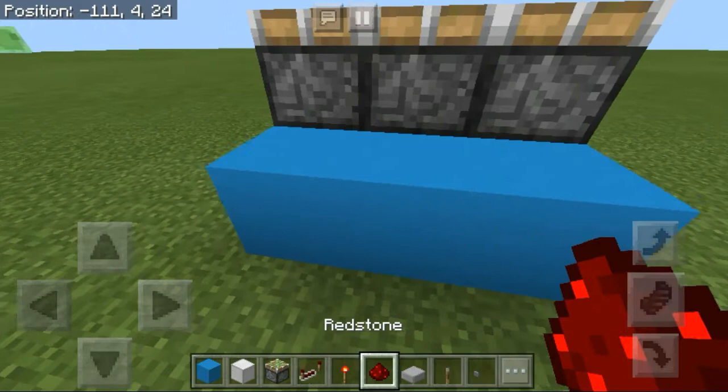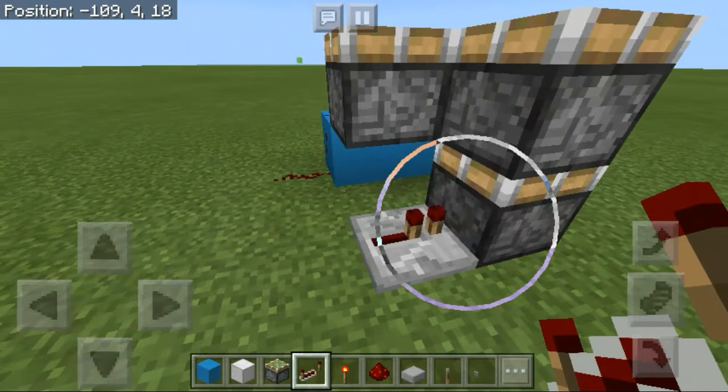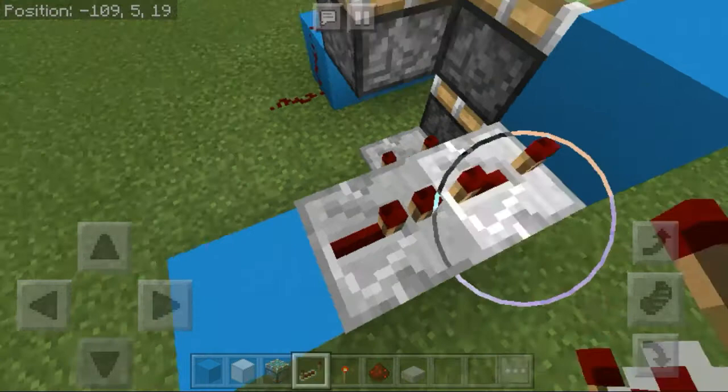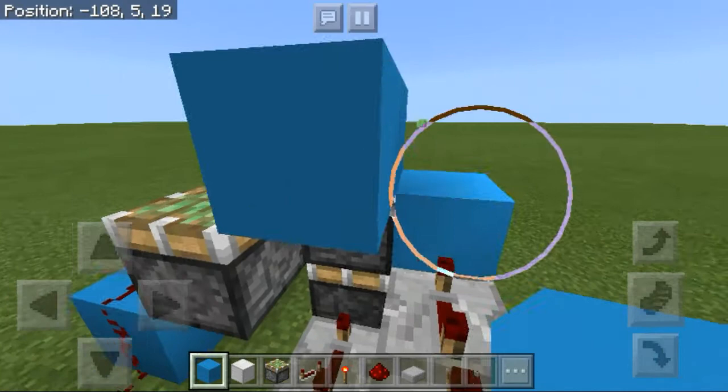To make the double piston extender, put a redstone repeater going into the bottom piston and click it three times. Put a block on the side of the top piston and build a couple of blocks, placing two repeaters on max tick delay — essentially doubling the delay for the bottom one. Click that, then connect it all with redstone dust.